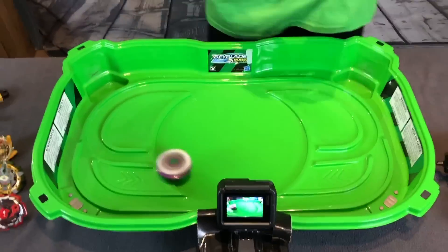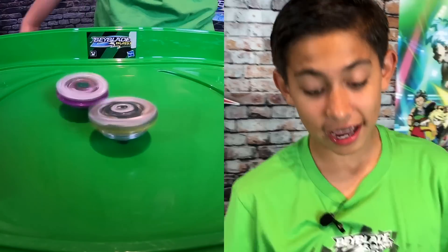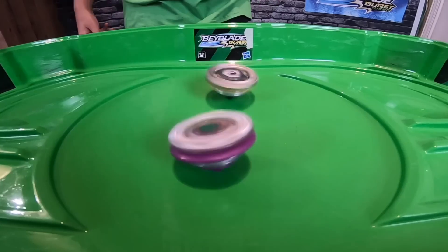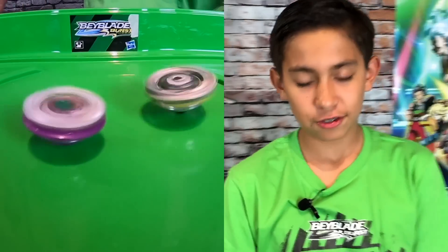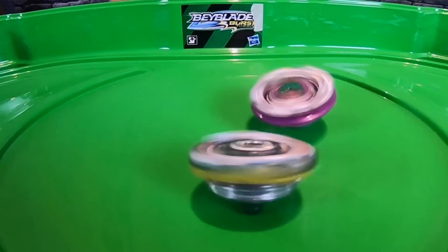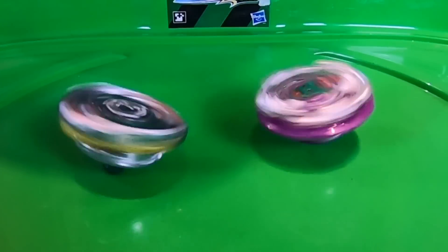Achilles wins it with a spin finish. Next battle: Typhon versus Gargoyle. Three two one — really good attack! Typhon will win? I don't know, that was a really big attack, so this could go either way. Gargoyle takes the first finish, two-zero. Gargoyle is winning. Come on Typhon! I don't know how Gargoyle burst the last round. Oh, we might see a burst — they're both wobbling a lot. Three-zero — Typhon is out!